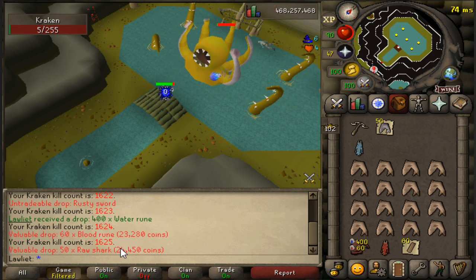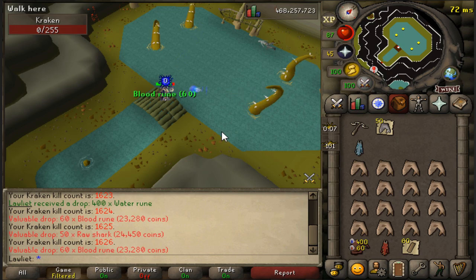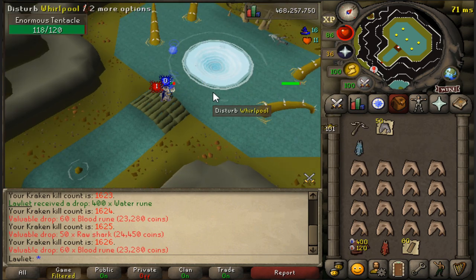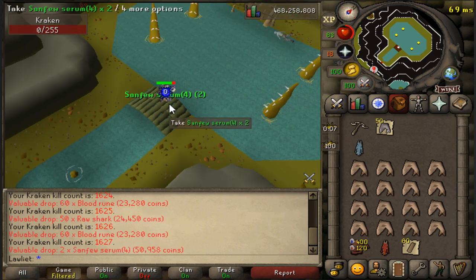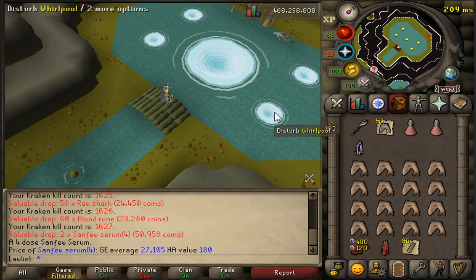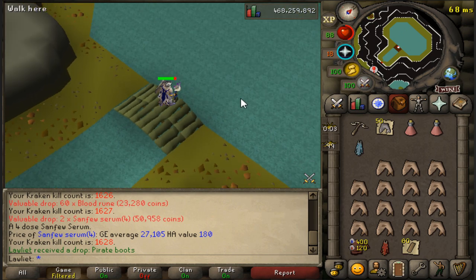Here's the game tab — I currently have 1,626 KC, and no, I have not received the Kraken pet yet, so that would be pretty awesome to get during this video. I feel like the Kraken pet really isn't that much of a rare pet, but it still looks really cool. There are the Sanfew Serums — each one is worth about 27k, so definitely worth holding onto. Some pirate boots there, another very nice item to get, along with that rusty sword.